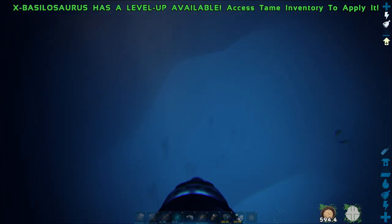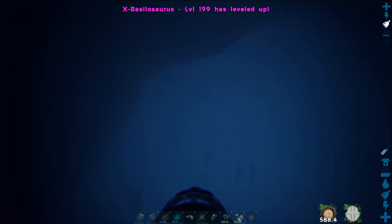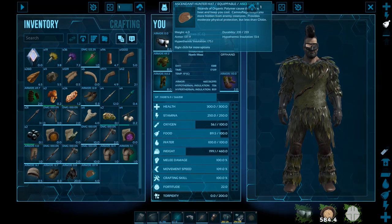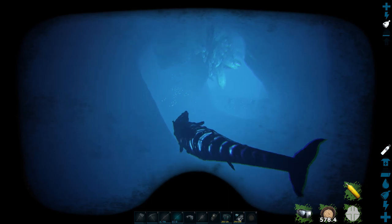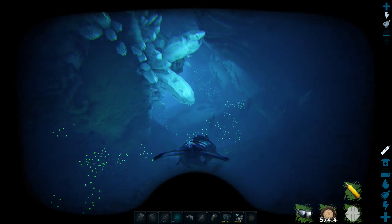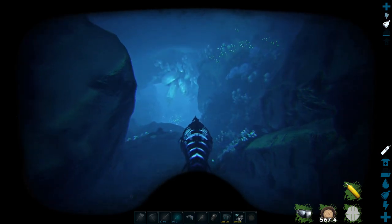I'll put my scuba gear on. Just keep my bass here level and I'll put my goggles on so you can see a little bit. As long as you take the lower route — the one that's got this overhanging crystal here I'm just passing — and we carry on down and to the left.